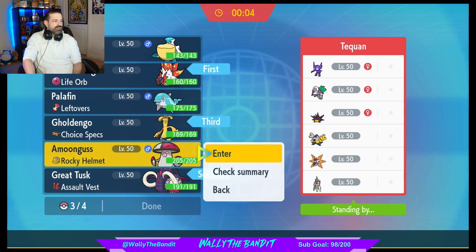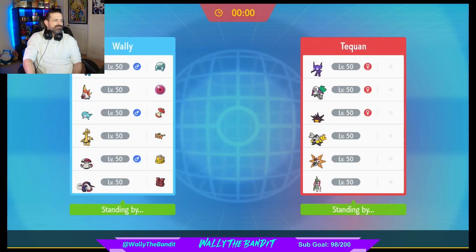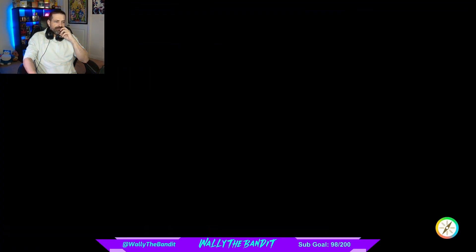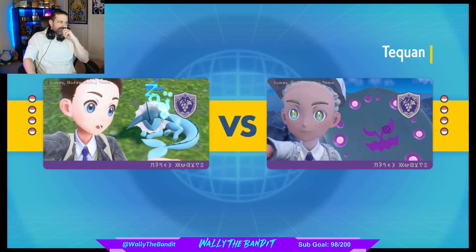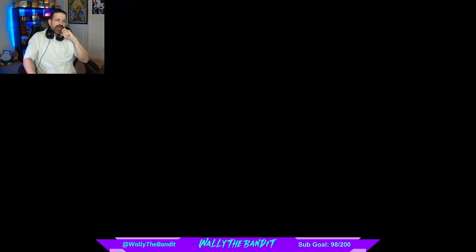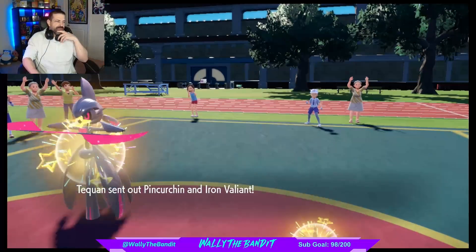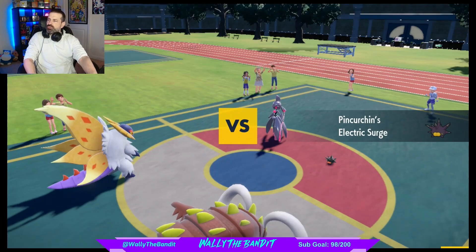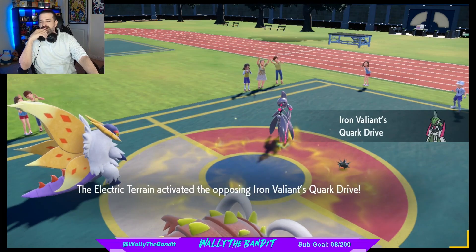We're going with Great Tusk, Goldengо, and all of them — let me guess as well. Great Tusk is going to be good here. I should have looked — I forgot what their Tera type was. They brought Iron Bundle. What is Iron Valiant again? That's something I should have looked up. Fairy/Fighting, okay.